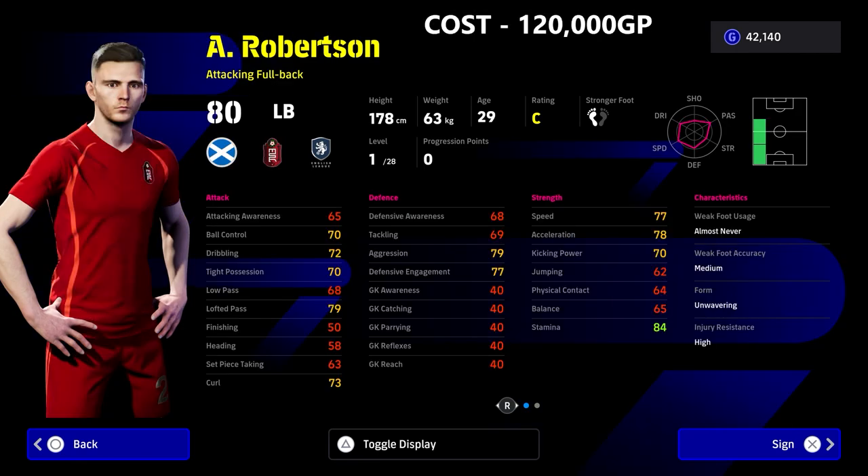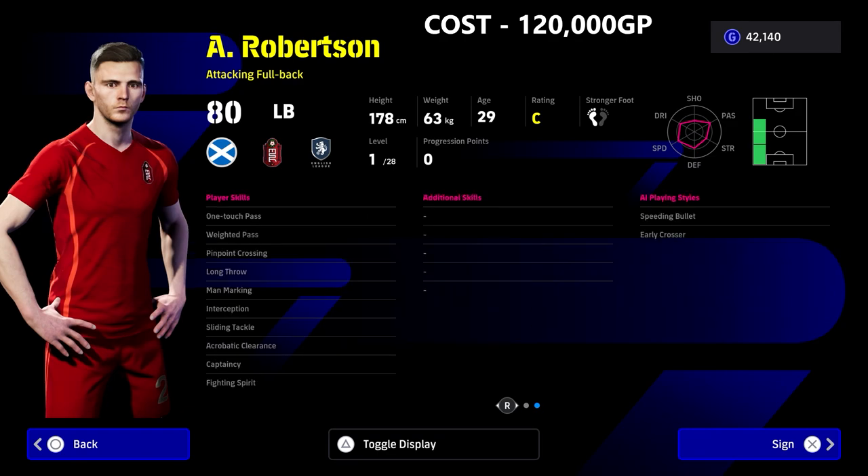Speaking of nice to play with, we've also got Andy Robertson — this guy is an absolute beast at 120,000 GP, not that expensive. He's not really a defensive option. Yes, you can train him up, but he's more suited to just crossing balls in, with a really high engine, brilliant stamina, and getting the ball into the box to your target man.